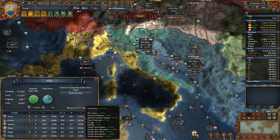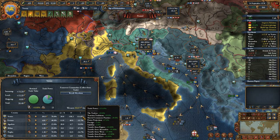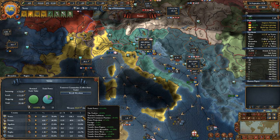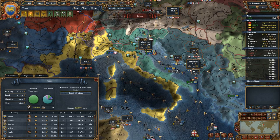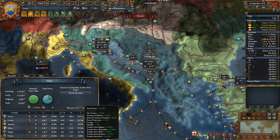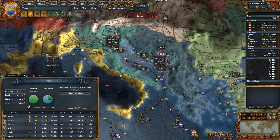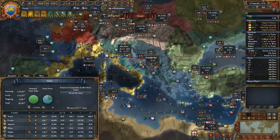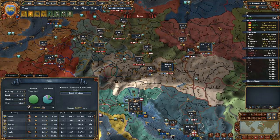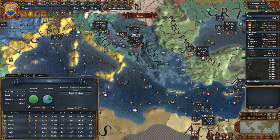They are getting that from 10% from the traders, which is a merchant republic thing - you get factions instead of estates. Venetian traditions are their national ideas. Shrewd commerce practice is a bonus from trade ideas. Power projection, which they have got pretty high because they've been absolutely smacking the Ottomans around. Then prestige, stability, and transfers from the five other active merchants. They have a total of six merchants - five doing trade transfers around the world, and one collecting trade in Venice.